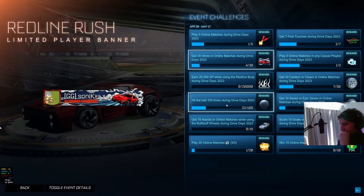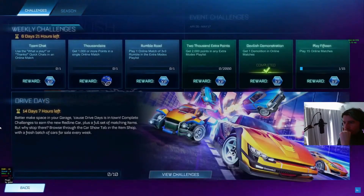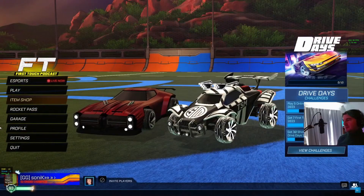Maybe we should do Heat Seeker, because for the Buff Stuff wheels that we need to get the Red Line, you need like 10 saves.